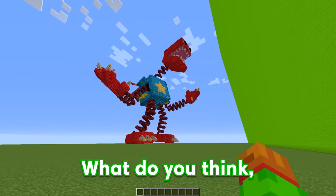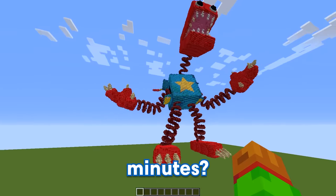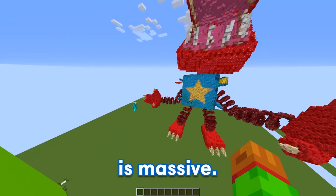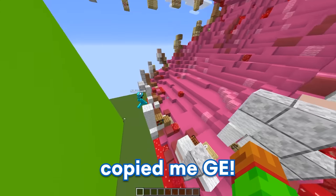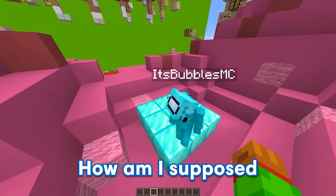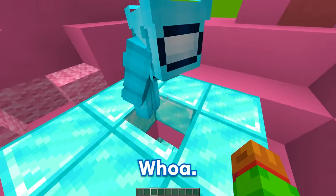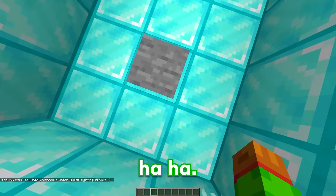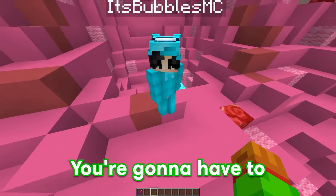And here it is. What do you think, Bubbles? What the heck?! How did you build all of this in 10 minutes?! You know me, Bubbles — I'm a building pro. But where's the entrance, GE? This thing is massive! I actually put my entrance right inside of the mouth, just like you, Bubbles. Hey, you copied me, GE! And here it is, Bubbles — check out the entrance! What kind of entrance is this? How am I supposed to get in? Well, it's right over here in this diamond trapdoor. Alright, let me go down. And what is this? Oh my goodness, what is happening?! Haha, you just fell for the poisonous water, Bubbles! Now that you fell for my fake entrance, you're gonna have to find the real one!